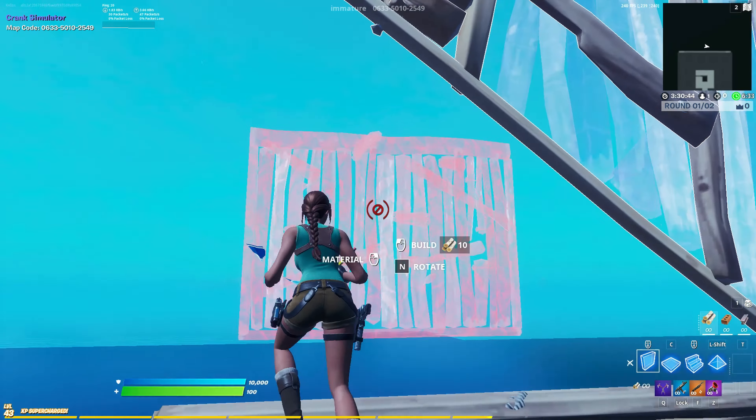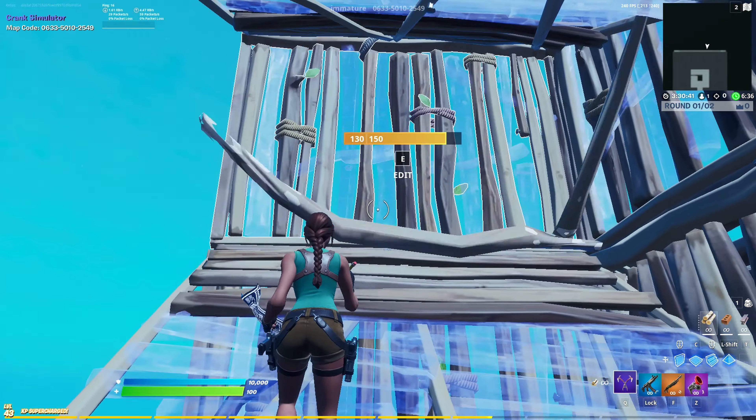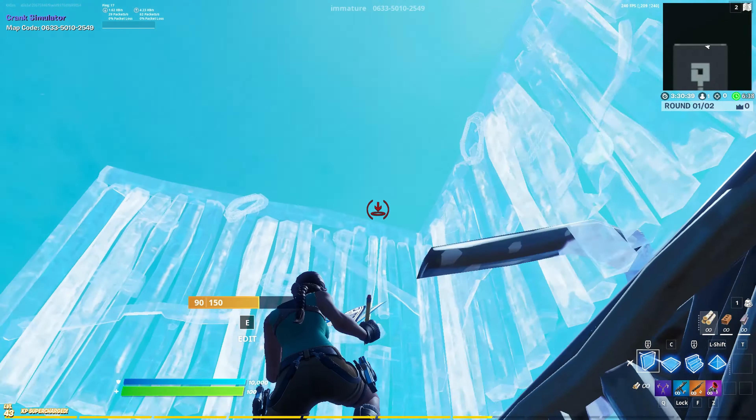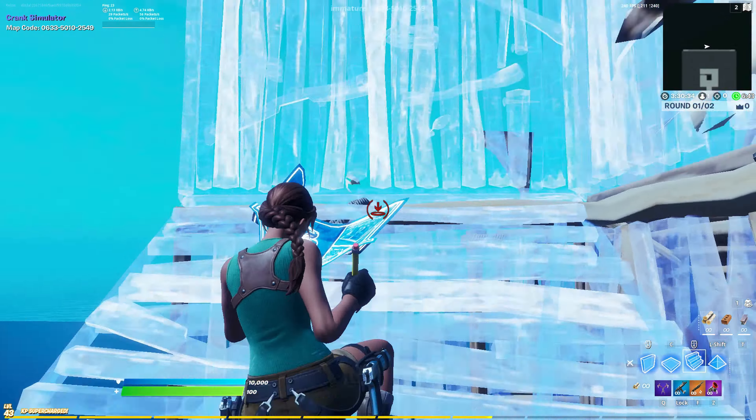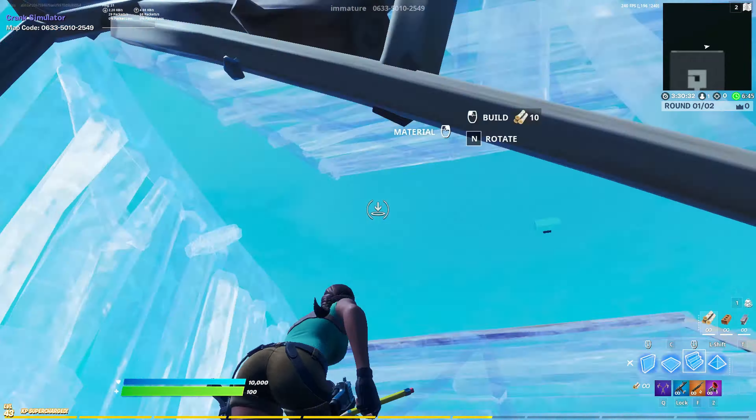Now for the second one — I promise this is so much easier than it looks. We're not going to place this floor; I'm just placing this here to show you how to do it. We're going to jump out to the side, place a wall, two more walls in front of us, and then two ramps.